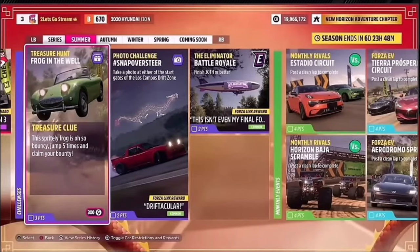Hello and welcome back to the channel. This week's photo challenge guide is called Snap Oversteer, which wants you to take a photo at either of the start gates of the Lost Campos drift zone. The good thing about this is you can use whichever car you want, so it really doesn't matter.